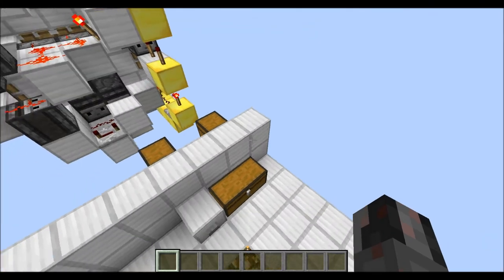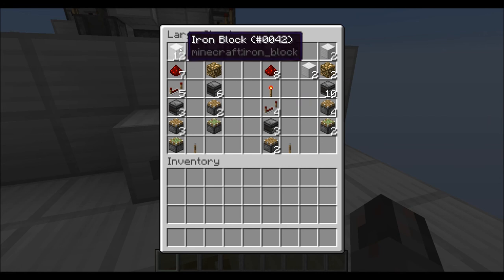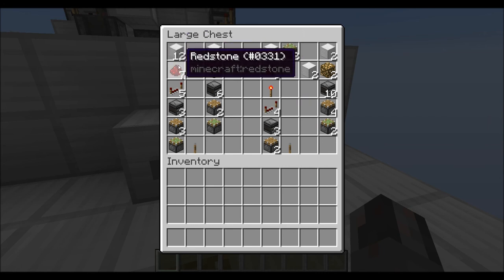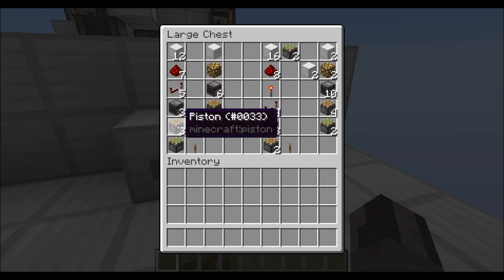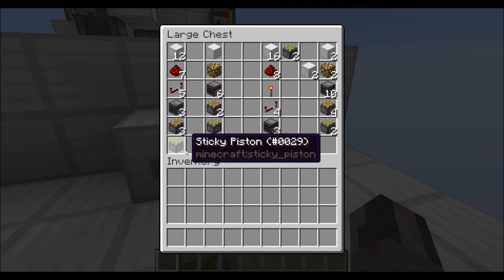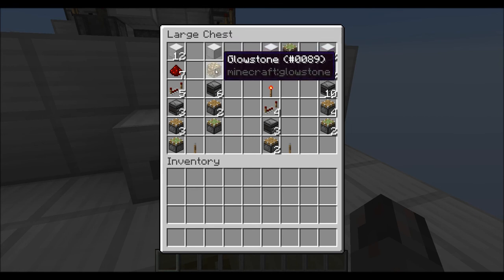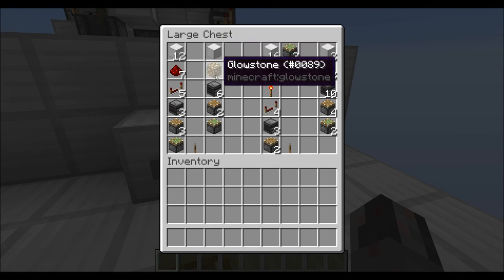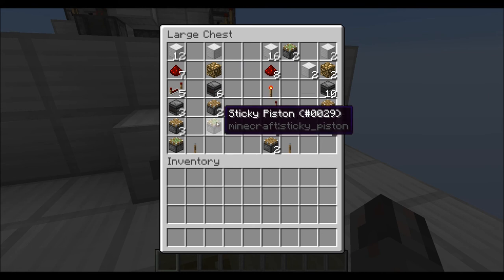Let's quickly get to the required resources. For the 1-wide version, you will need for the control circuit: 12 normal blocks, 7 redstone dust, 5 redstone repeaters, 3 observers, 3 normal pistons, and 1 sticky piston, and some kind of input represented by this lever. And then for each module, you will need the 2 blocks that get swept out, then 6 observers, 2 normal pistons, and 1 sticky piston.